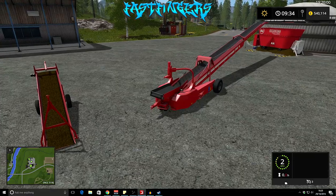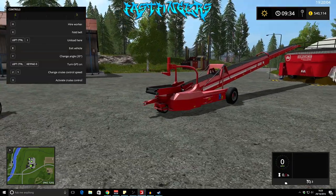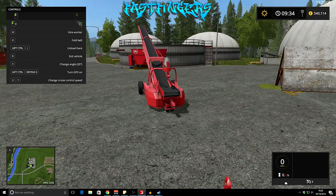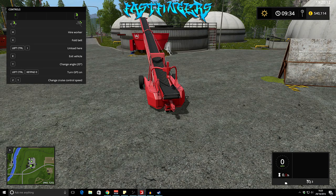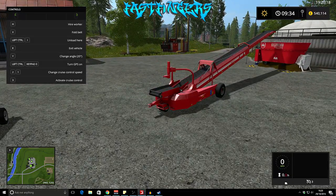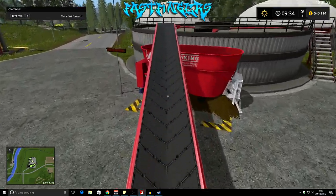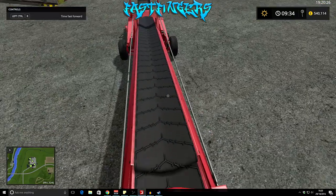This one has loads of features. You can raise it up using left click and right click — left click extends it, and up and down controls the height. First thing to do is get it in position, make sure it's over the upper, and these extend just a little bit.